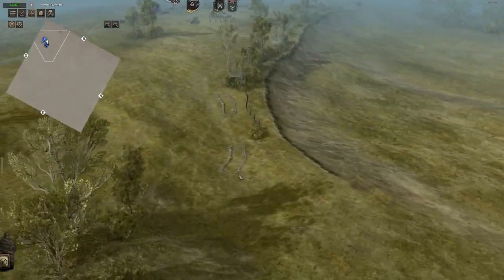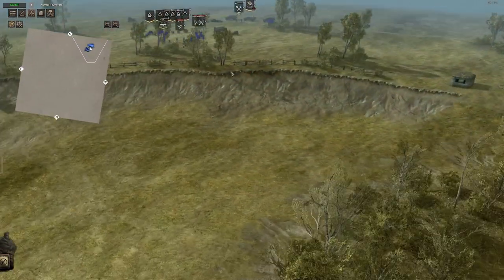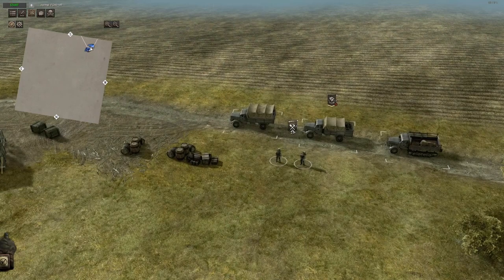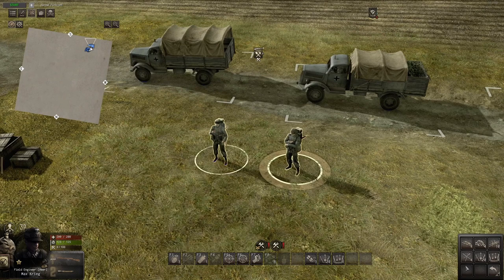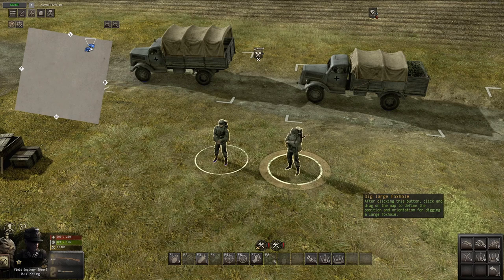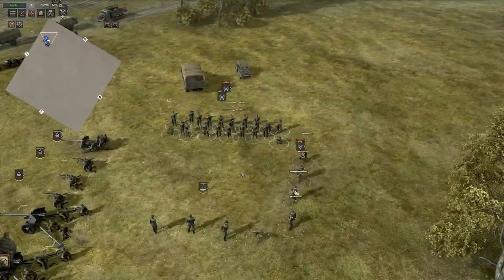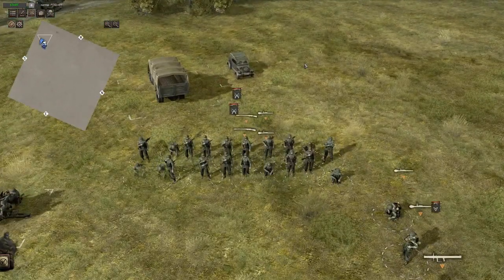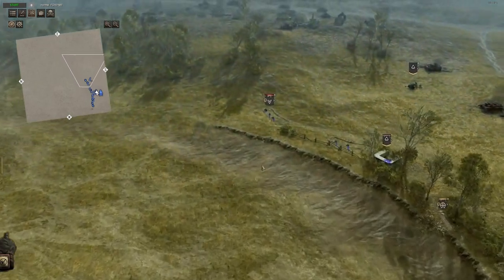I also dug out some trenches — for example here, here and over there. To construct trenches, you go to the engineers, go to emplacement options and you should find the trench right there. You can also construct other things like small foxholes, tank barriers, barbed wire, sandbags — the whole shebang. I will now quickly fill up the trenches with the infantry. As you can see, I've filled up all of the trenches with the infantry.